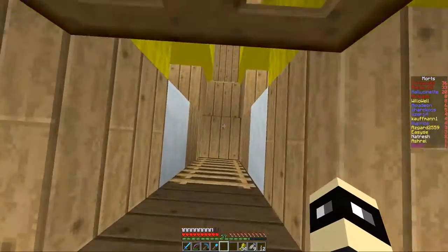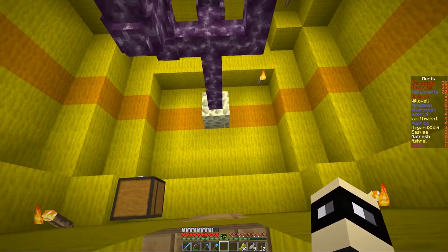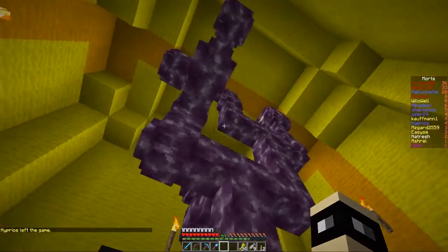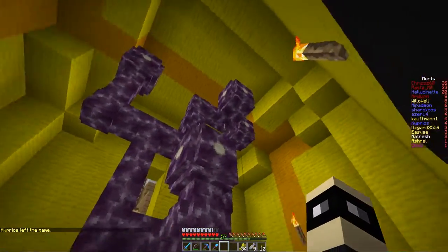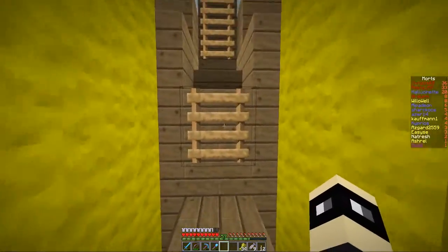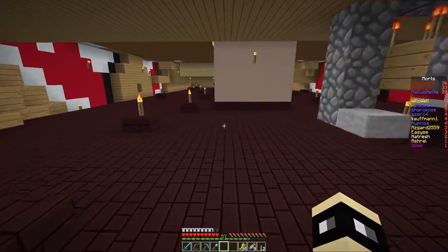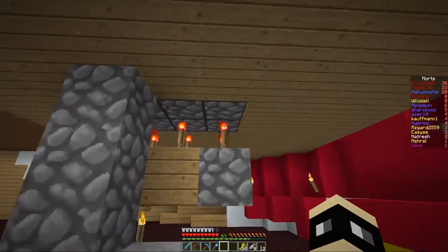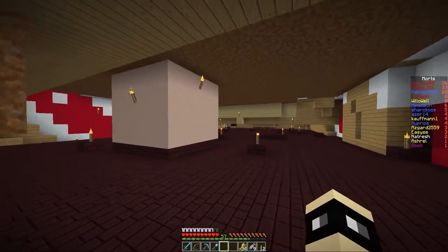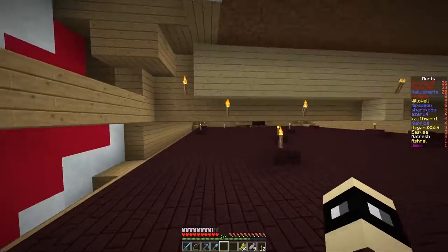J'ai vu un petit truc ici, on va aller voir. J'ai eu l'autorisation de Dixie de visiter le bateau et de filmer. Un coffre — c'est un piège ou pas ? Il y a une échelle pour remonter. Rien dedans. Je suis tombé et je me retrouve dans le faux plafond du bateau.